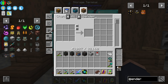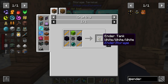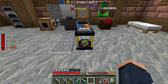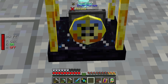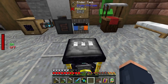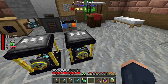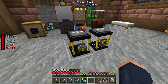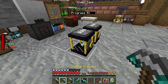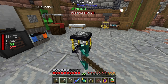First things first, I need to get an ender tank setup. I think this is going to be the best way for us to move lava from our crucibles to another source. If you're unfamiliar with how ender tanks work, it's fairly simple — there's a blue and orange side for input and export mode. You can dye the individual channels, and linking two tanks on the same color channel creates an interconnected network.